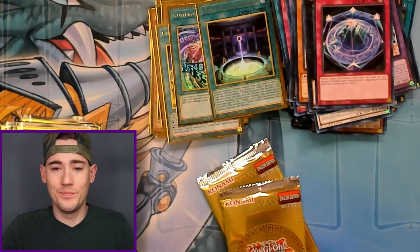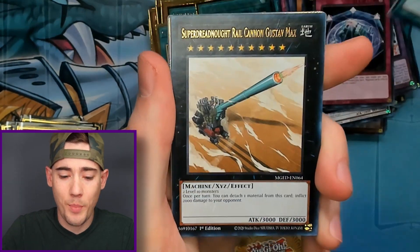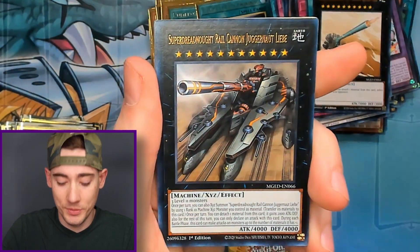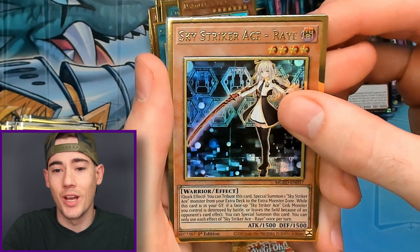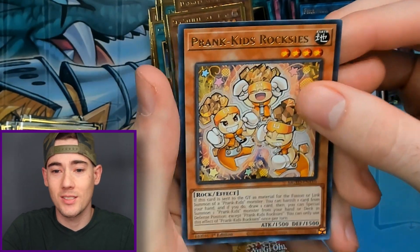Prank Kids Pranks, Super Dreadnought Rail Cannon, Danger Nessie — needed that one. Super Dreadnought Rail Cannon again, and Sky Striker Ace Ray with Firewall Dragon and Prank Kids Roxies.